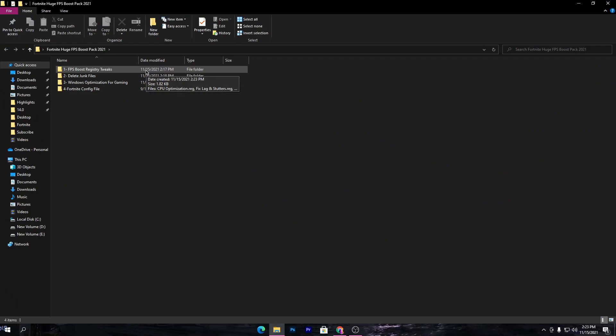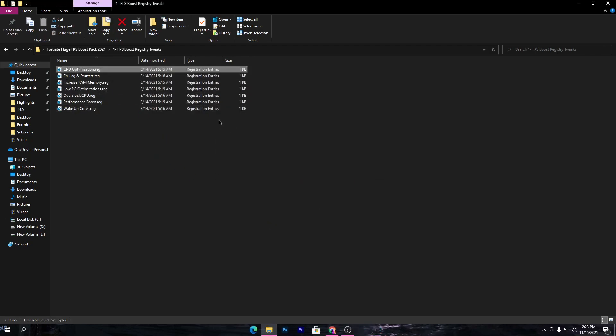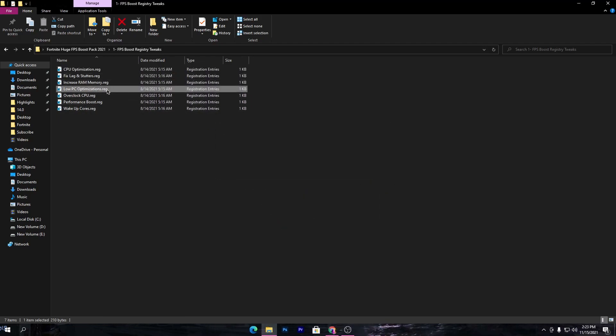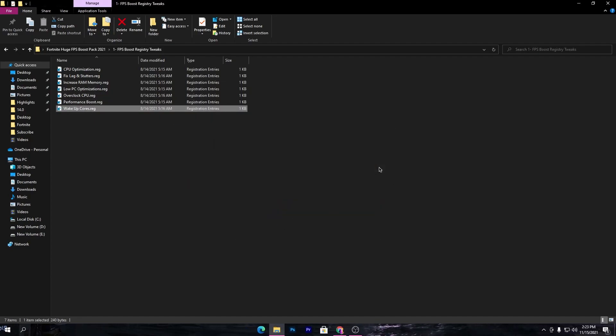First, open this folder and install all of these registry files, which will optimize every component of your PC. Simply double click and install all these registry files on your PC one by one. Once you install all of them, you will get an extra 20 to 30 FPS in Fortnite.